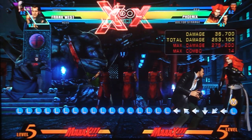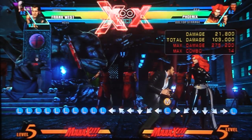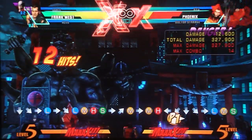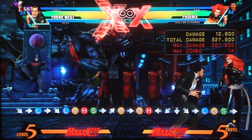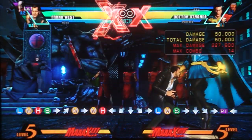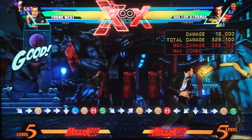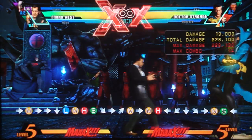Now his special moves. His quarter circle forward moves are called Tools of Survival — depending on which button you hit, you get a different tool. The light one has a plunger and does a little multi-hit attack. On the ground it's not very useful; it's safe on block but the only combo follow-up is a super cancel. In the air, you can follow it up with a combo — you can do three of them in the air, which is great for building hits for your photo. His medium one swings a bat — it's a wall bounce and soft knockdown, usable in the air for combo opportunities.